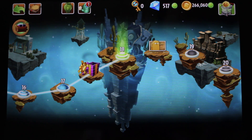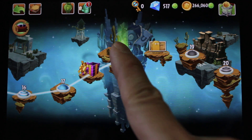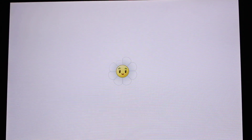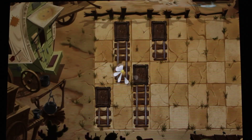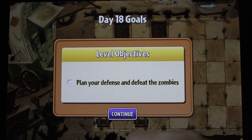Hi, I got a request to play Wild Wild West Day 18. So I'm gonna show you guys how to play this. Level objective: plan your defense and defeat the zombies.